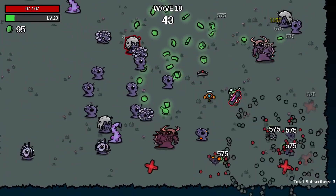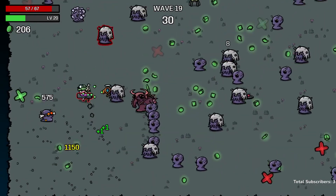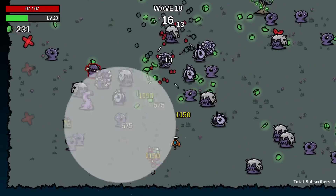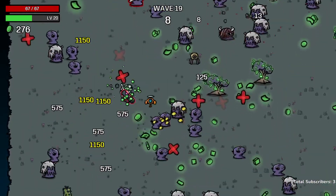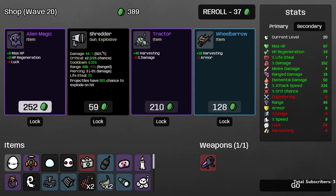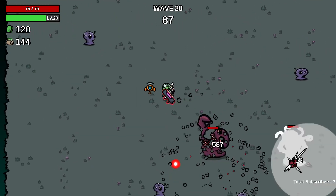Our face damage is up to 575. We're just deleting enemies left and right — they don't stand a chance. Getting crits on the tentacles and wiping them from existence in a single shot is very satisfying, especially having struggled against them before. We pick up some materials before ending the wave, leaving quite a few on the ground, but we're in fine enough shape to handle the last wave easily anyway.